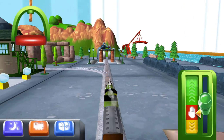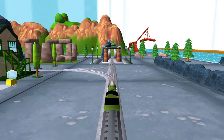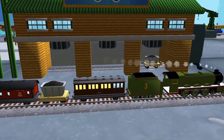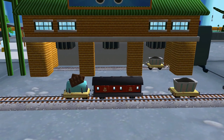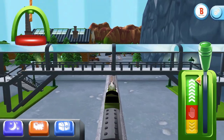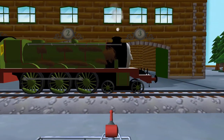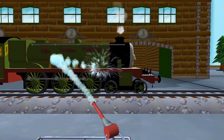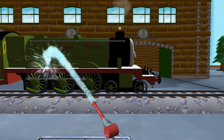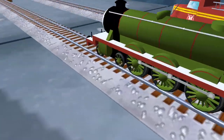Choose a direction! Left leads to... The Sodor Steamworks! Forward leads to the lava quarry — the steamworks are just ahead! A new wagon? Your engine would love to pull that! That's the way! Help your engine cool their pistons with a refreshing wash at the steamworks. Your engine was really happy to help!